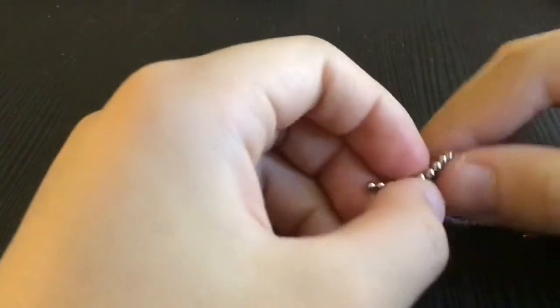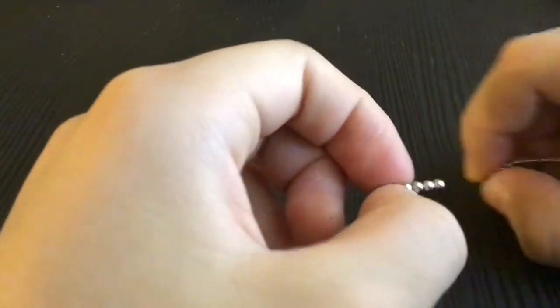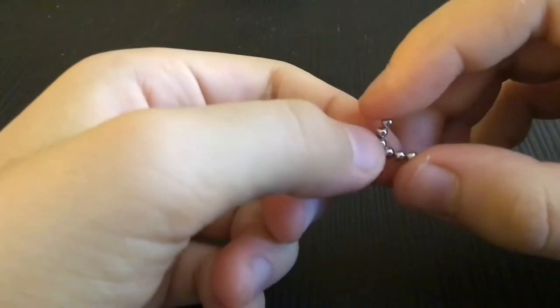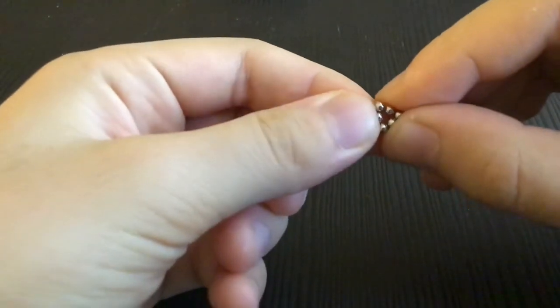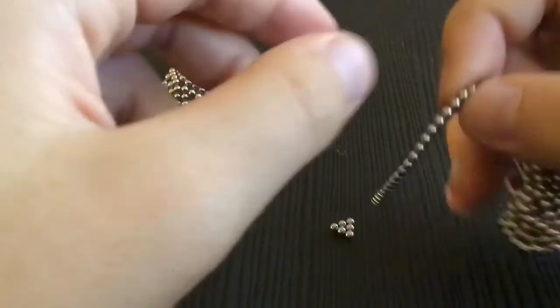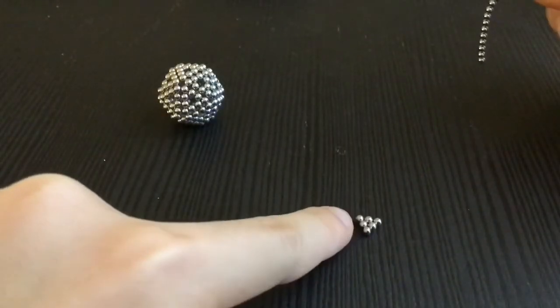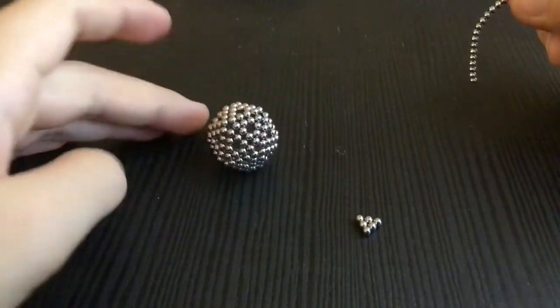Also, this is how you make a three-sided triangle. You get six pieces of buckyballs and then push these ones together to make a three-sided triangle. You can do the same thing — make 20 of these and then you can make a smaller-sized icosahedron.